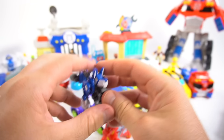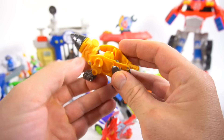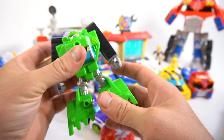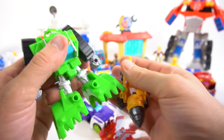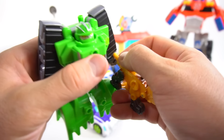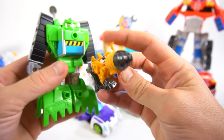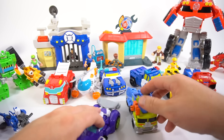Servo the dog transforms into a drill! And look at Boulder — he's got spots right there for Servo. You can put Servo right in his hand like that, and now he can use it as a drill. Drill a hole — cool!